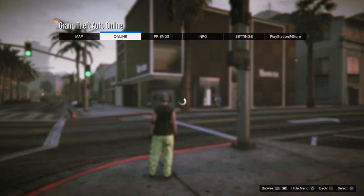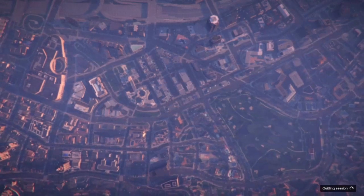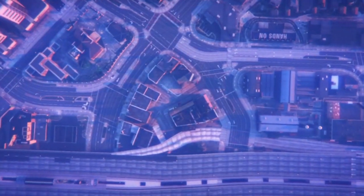From there go onto your interaction menu and then take the easy way out as it will force the game to save. Once you've loaded back in, go onto online, scroll down to creator, and once you're on creator all you need to do is load it up.